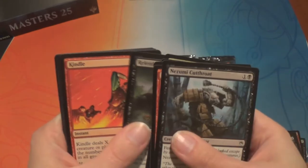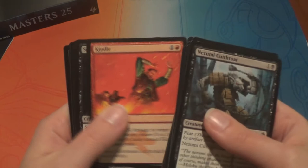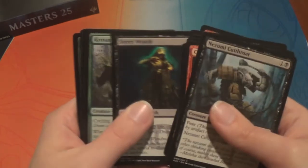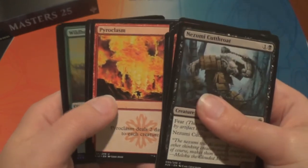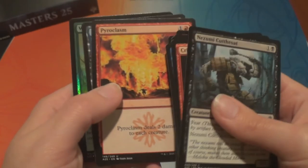Two cards with bears right next to each other — we do like bears. We have a Kindle. And a Street Wraith, a Crowson Tusker, and Pyroclasm — that's a red card, I like red cards. Look at that fancy art — that's the Ice Age snowflake symbol. We have a Bident of Thassa.